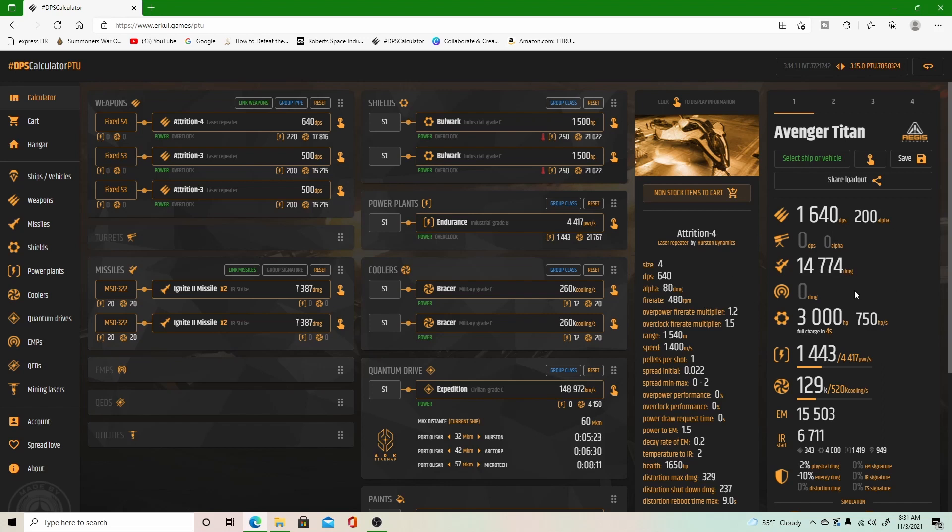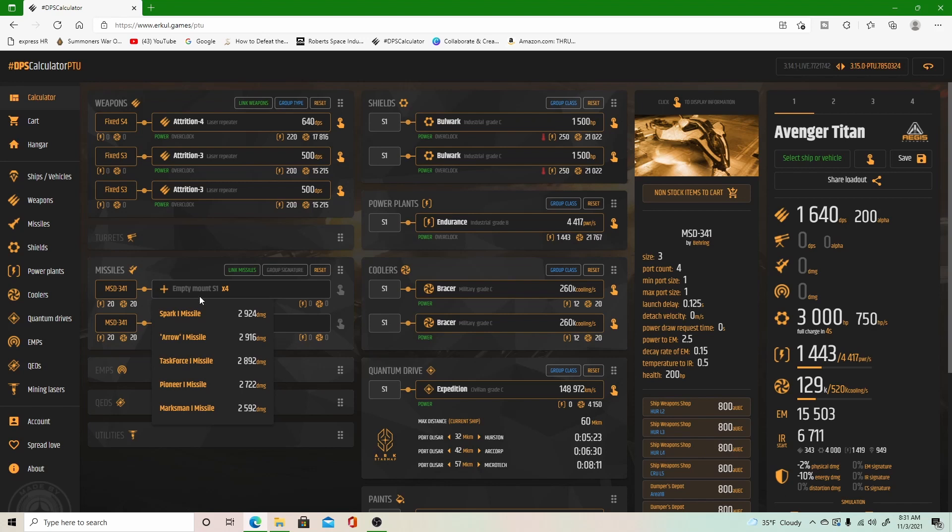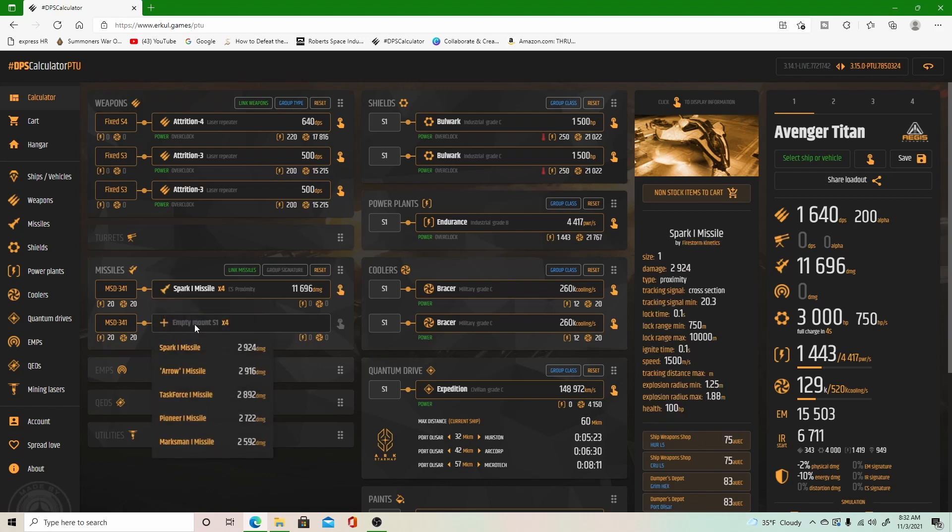We currently have a missile DPS of 14,774 — that is with two MSD-322s, which is a size 3 holding two size 2 missiles each. Let's go ahead and change that over to the 341 so I have more missiles in my build. That is a size 3 holding four size 1 missiles, and we're going to go with the Sparks, which brings my missile DPS up to 23,393.